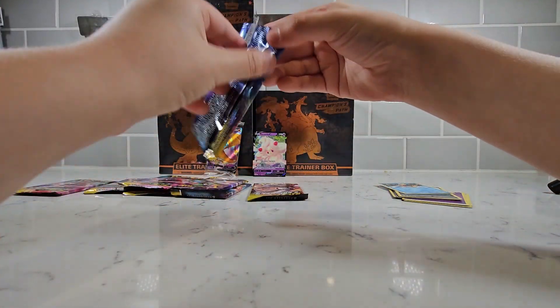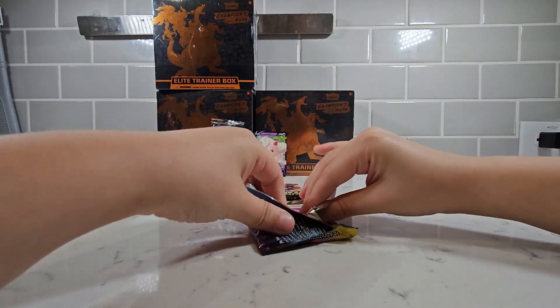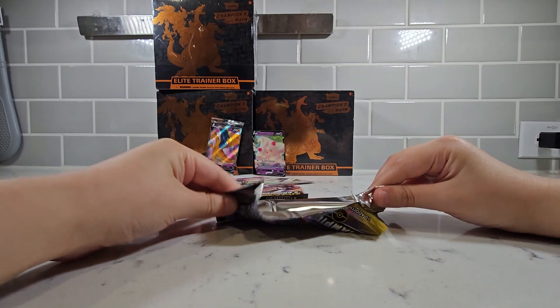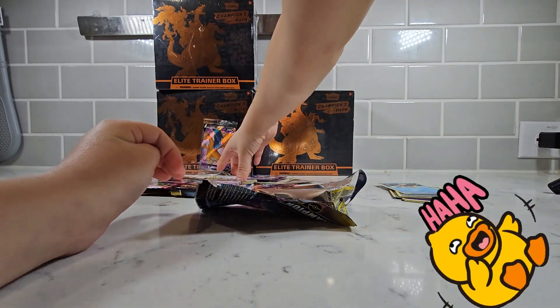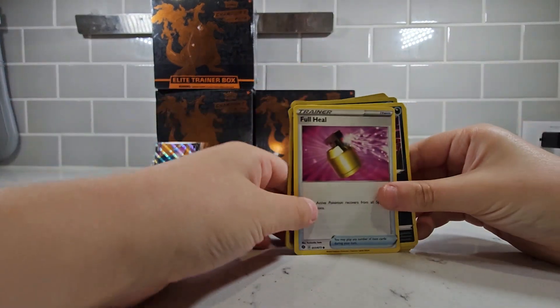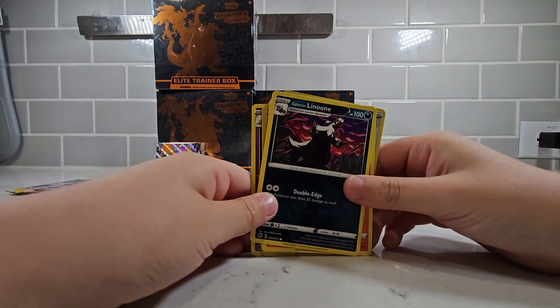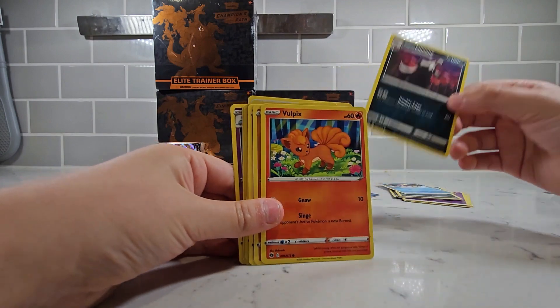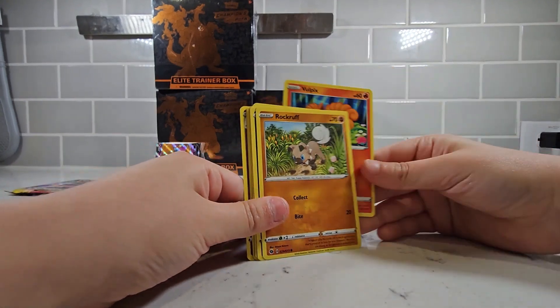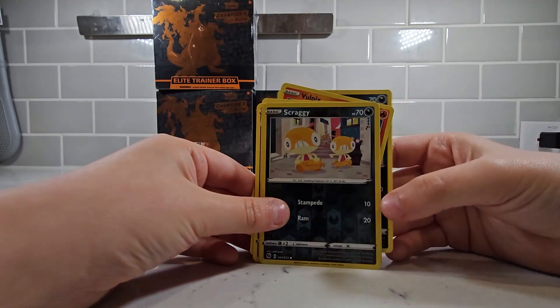I hope we get another good Pokemon just like the other one. We might get a rare one. Anyways, we got a Full Heal, we got a Loonee, we got a Vulpix, we got a Rockruff, and we got a Scraggy.